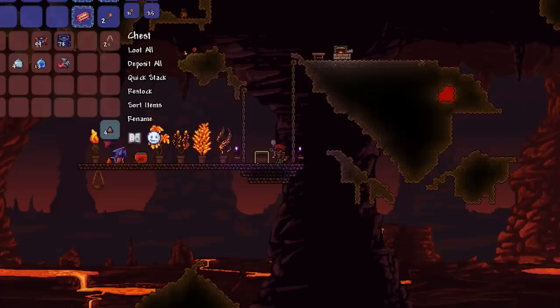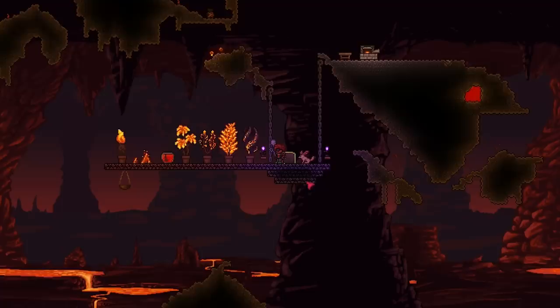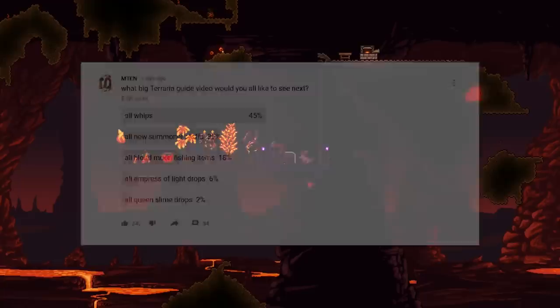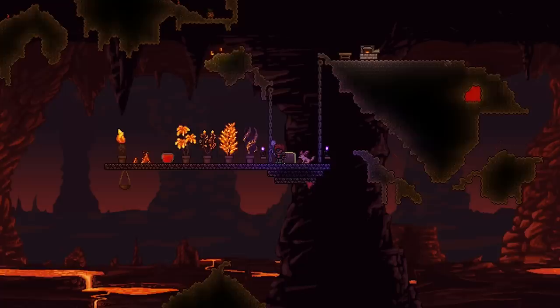That's everything you can get from fishing in lava. I think some of these items are quite useful or fun, and the cosmetics look really cool around a base. If you enjoyed this longer guide, please smash like and subscribe. My next big upload will be a guide on how to get every single whip in the game. I'll see you all next time!